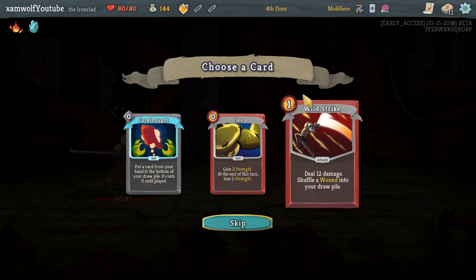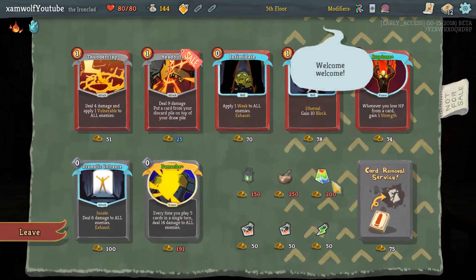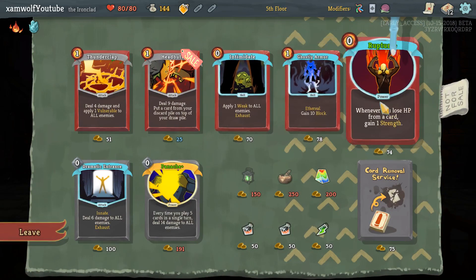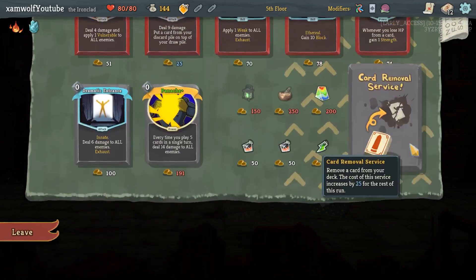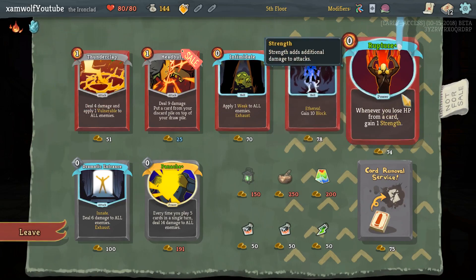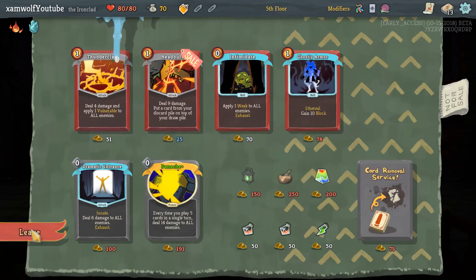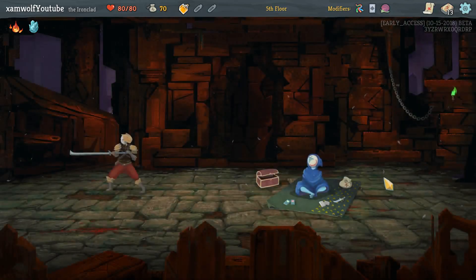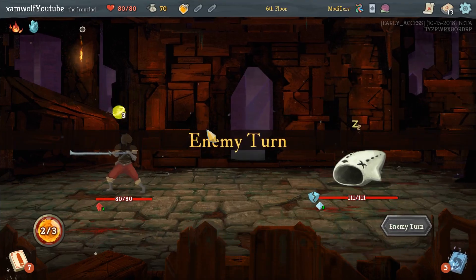This would have been good if we went for the status route. I think I'm taking Flex here. Going to the shop is our way of doing this. There's Intimidate, and Rupture — whenever you lose HP from a card you gain one strength. So far we don't have anything that loses HP, but maybe we can get there. If our plan is taking curses and we get a Pain, Rupture is amazing for us. I'm thinking about Dramatic Entrance or Ghostly Armor. I don't think Intimidate is worth it. I'm buying Rupture — so far it does nothing, but I think it can be strong enough later on.